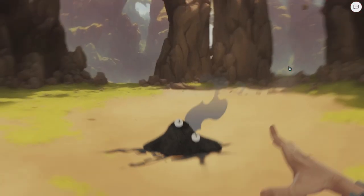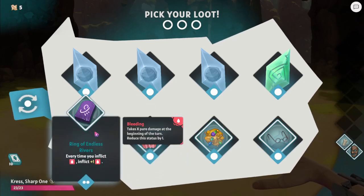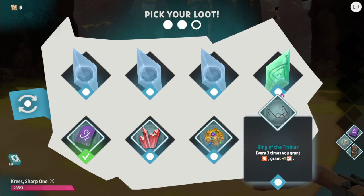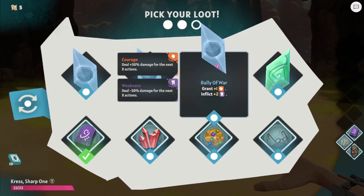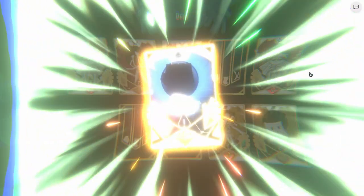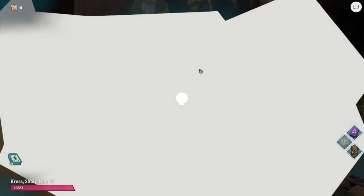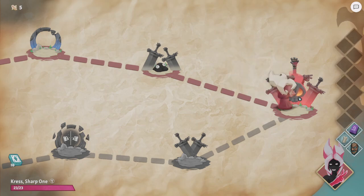Blades seem pretty terrifying in this game, let's admit it. We're trying to inflict bleed — one more bleed. Grant one strength and add one weakness. Now we have the boss.